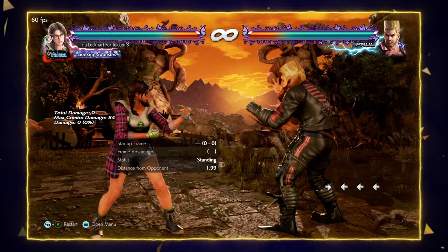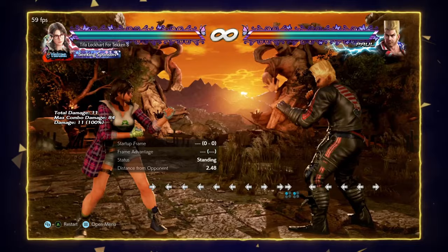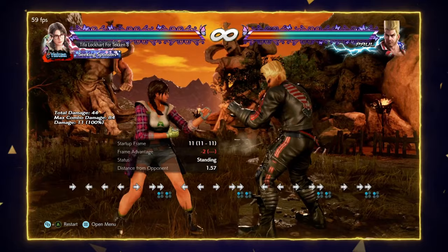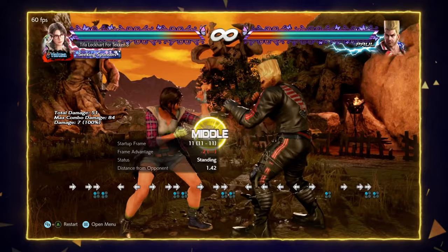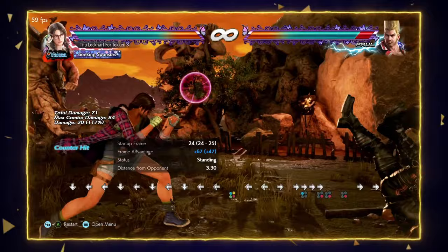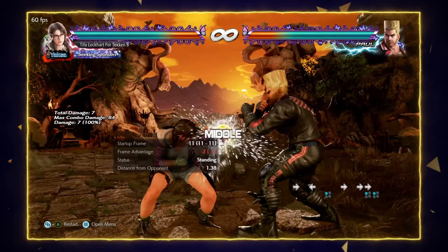The next thing I want to talk about is her elbow — her infamous elbow. It's good because it comes out in 12 frames at fastest input. You can delay it, and if you delay the 4-4 motion it becomes super good with tracking. It's a mid, obviously — it's an elbow, so it can't be a reversal. On block it's only minus 2, so you get a really good situation. You can step or backdash to bait a mash, or finish it on block to get a counter hit combo. You can also do stuff like magic 4, which I'll talk about now.